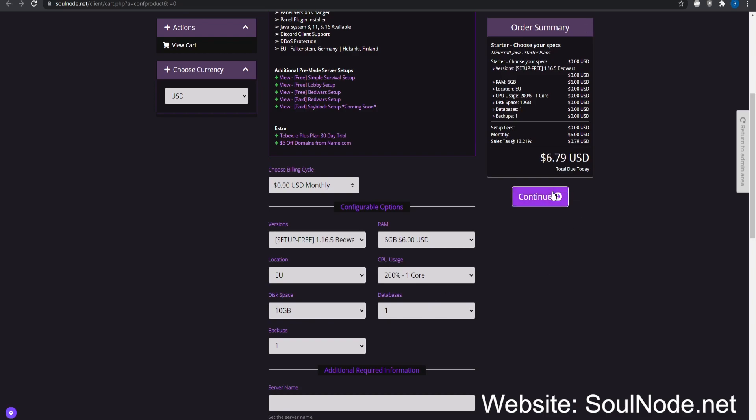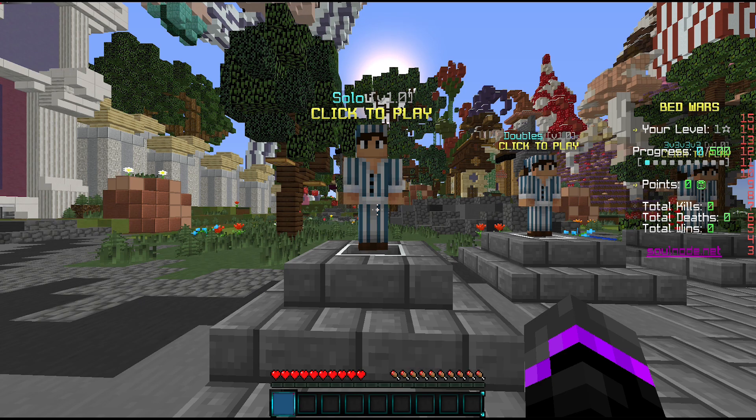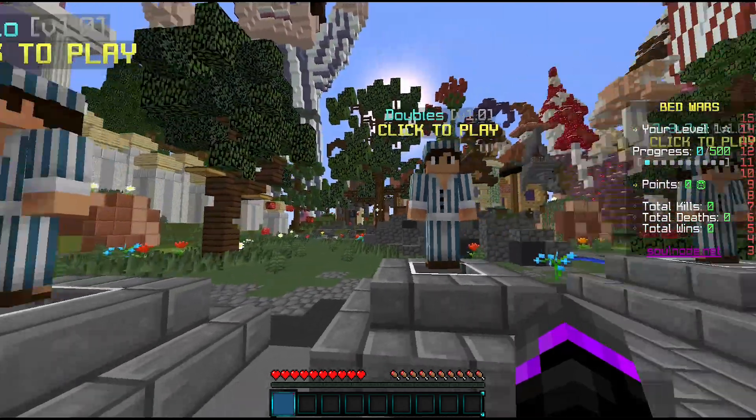You can hook it up to your network, or you can just run it on a single instance just like this. It's already set up and has this nice lobby build. This is the free version — there's also a paid version which has a lot more features, which I will cover in a second. It's using Screaming Bed Wars as well as the Hypixelify add-on.